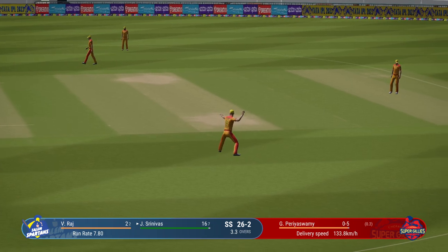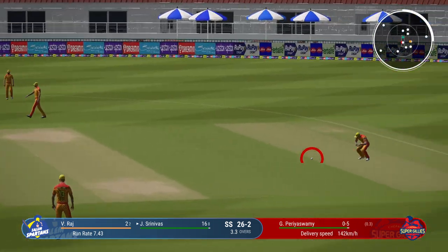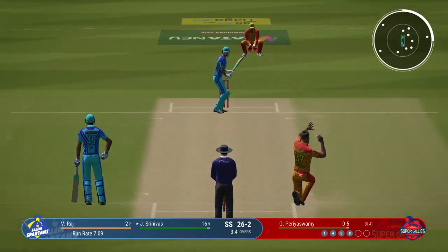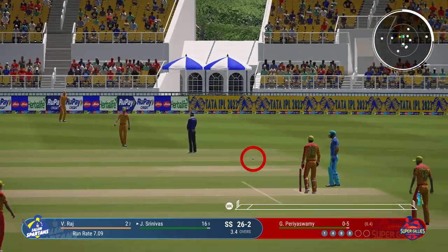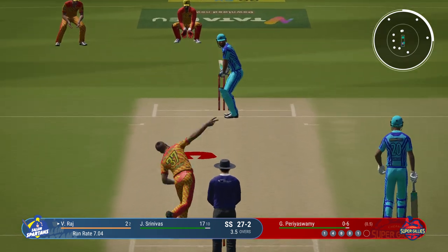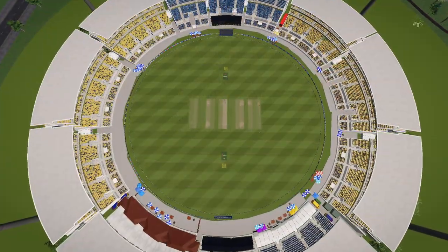Brilliant diving stop. Pulled away, but straight to square leg. End of the over, and a very nicely bowled one. Not much opportunity to score runs there. A new bowler is coming into the attack.